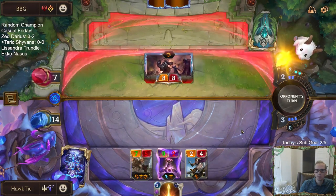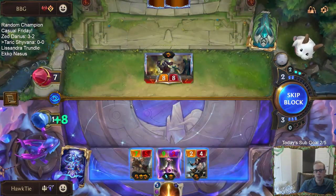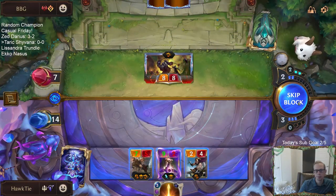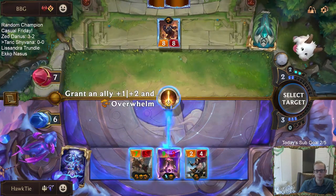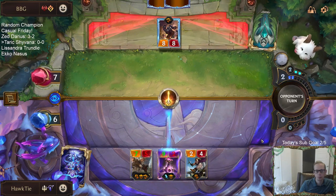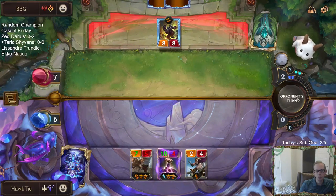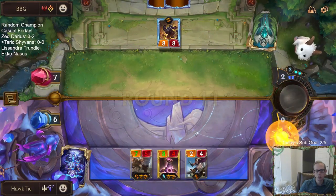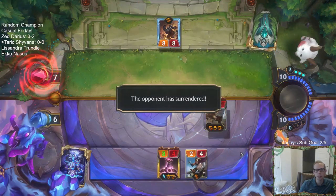What's my plan? Take 8 down to 6. They're at 7. I should probably just give that to the Screeching Dragon again. Yeah, I should have just gave it to the Screeching Dragon again. Then obviously my 2-4 challenges the 8-8. I have the two lethal attackers.